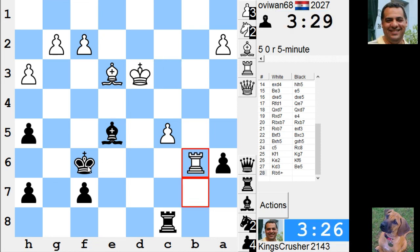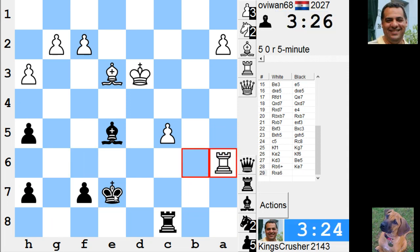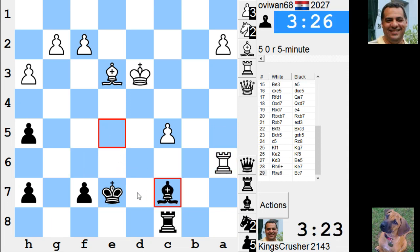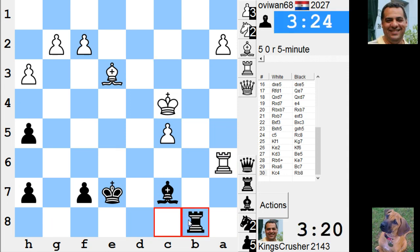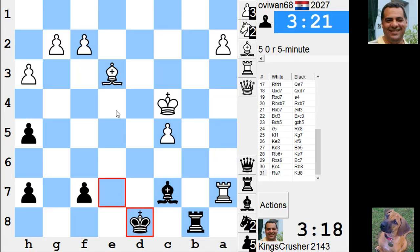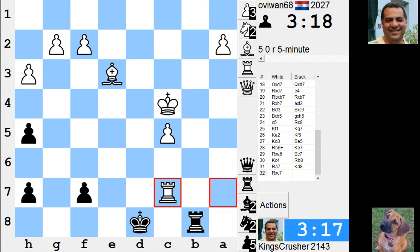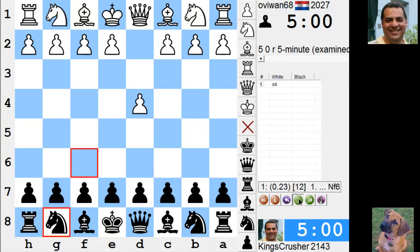Check. Two pawns — get behind that pawn. Not really, and he's got to take. Submission f4, I think that does it. Yeah, okay.